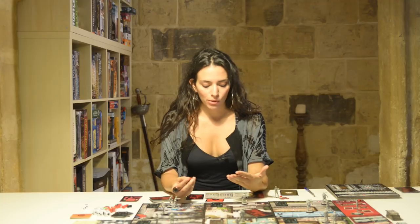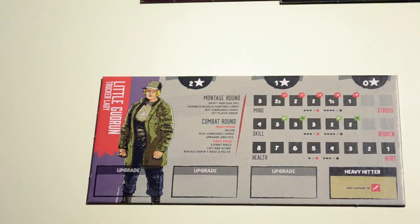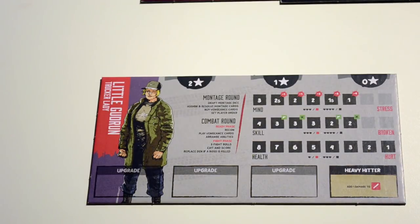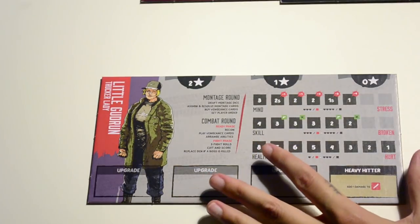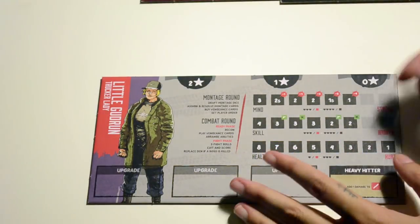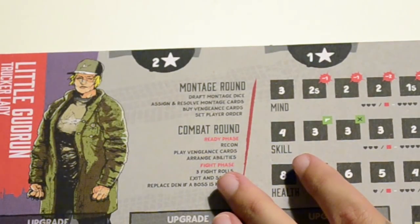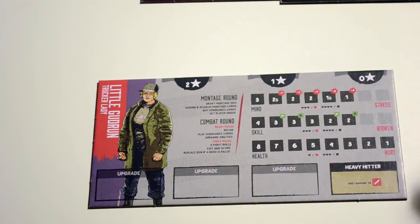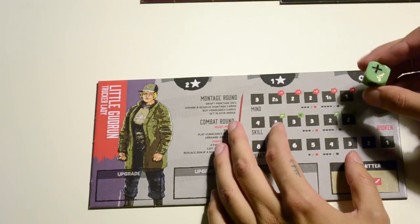The mind is how clever the hero is and determines how many dice you get to roll during the montage round and the player order at the start of the game. The S symbol means you can swap a drafted die for another result you choose. The skill determines how many red dice you get to roll during fight rounds. The symbols here refer to the green bonus die — one result counts as a shoot and another counts as a miss.